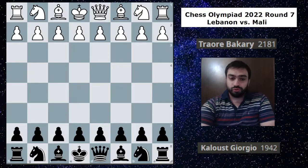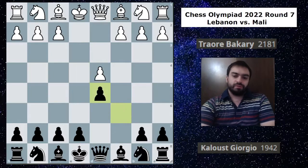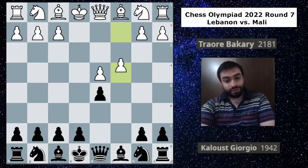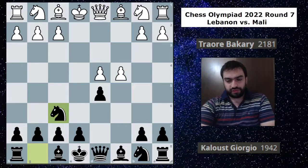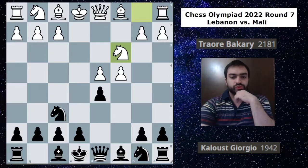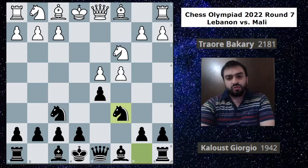Starting off with board one, Geo is heavily outrated here — almost 250 points — and he's playing Traori Bakari. So let's see what happened in this game. A Caro-Kann, then the exchange, then the Panov — this is the starting position of the Panov — so knight f6, a standard developing move, knight c3 putting more pressure on the center.